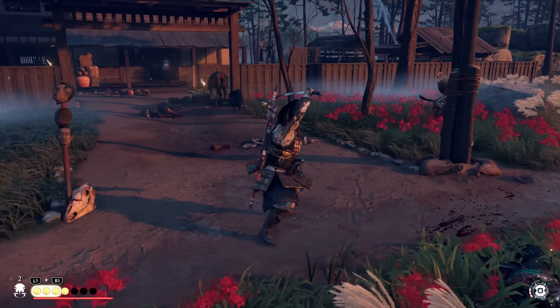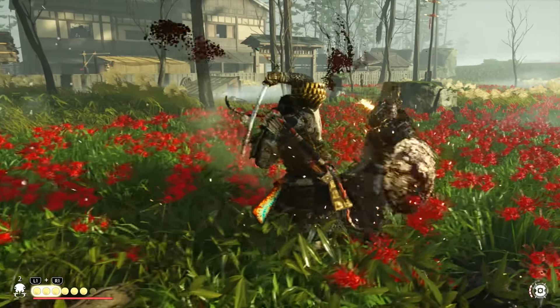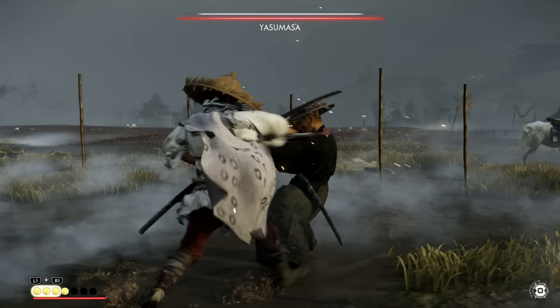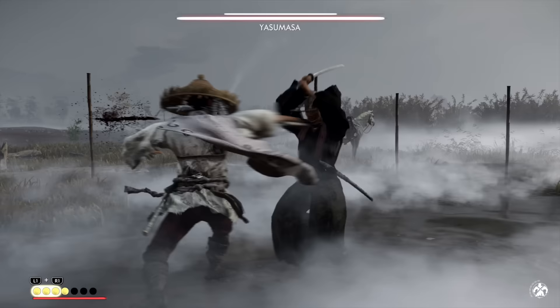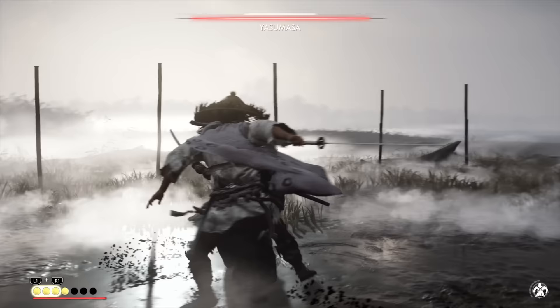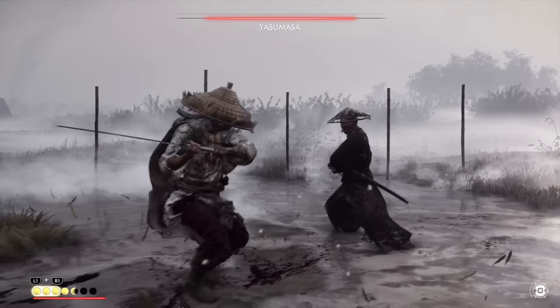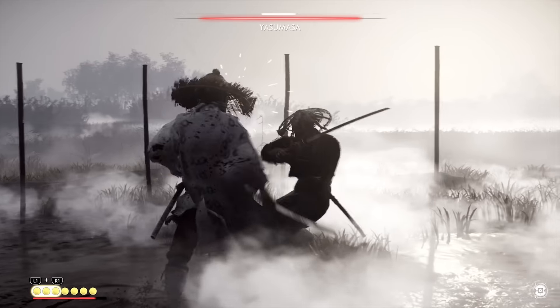Even if they do block all of your attacks, this gives you a ton of breathing room where they are occupied blocking while you have enough time to plan your next move. This brings us to the spinning strike in the moon stance. I really like combining flurry strike with spinning strike to put a ton of pressure on the enemy, break all of those guards, and shred them to pieces, especially the bosses.